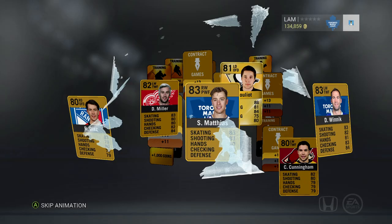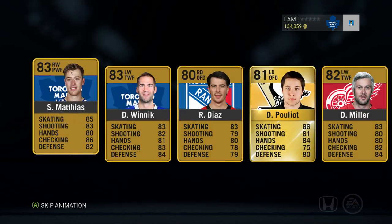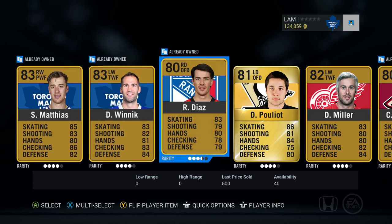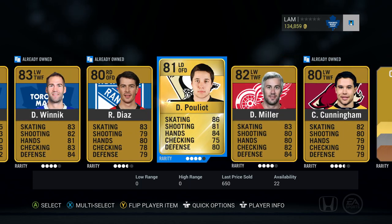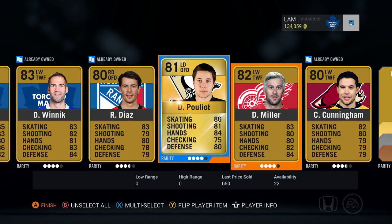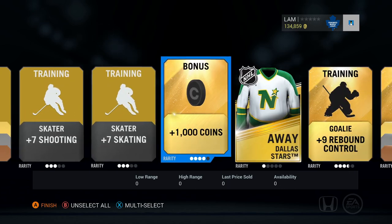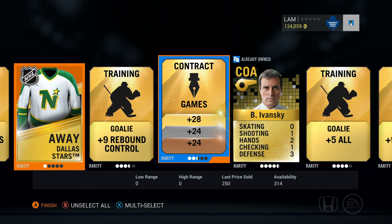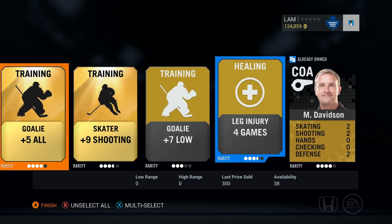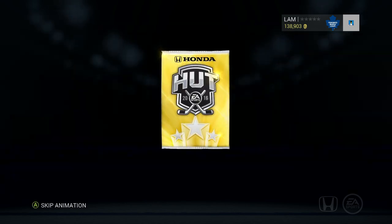Next pack — we got Pouliot, Sean Mathias, Diaz. A lot of Toronto players there but nothing too special. Pouliot, Miller — I'll keep those guys. Probably won't complete the Pittsburgh collection for a while but might as well keep them. Cunningham, Dallas Stars jersey, contract, goalie plus-five ball — that's about it. Five more packs left. Come on EA, show us something good — I want to see a solid 90 plus pull.